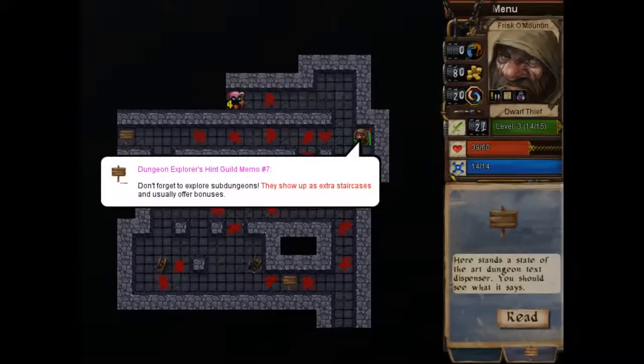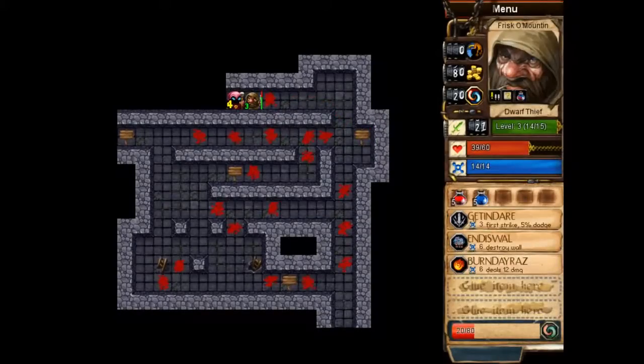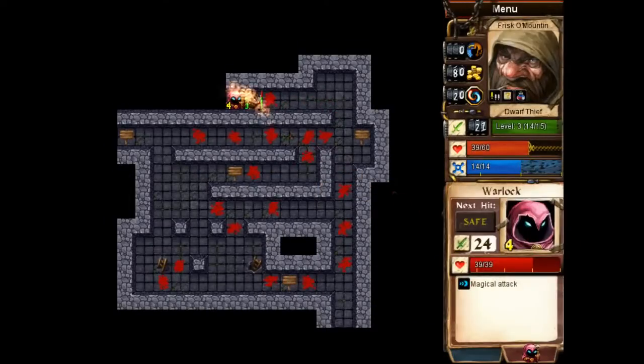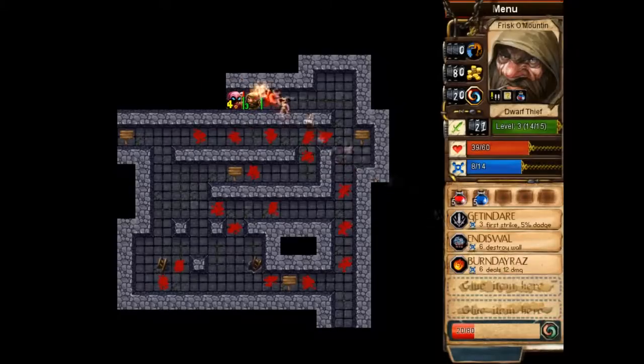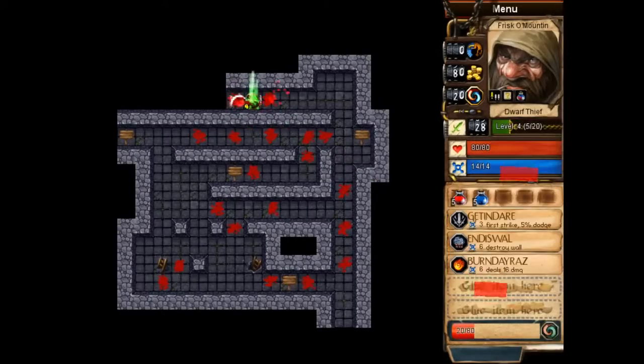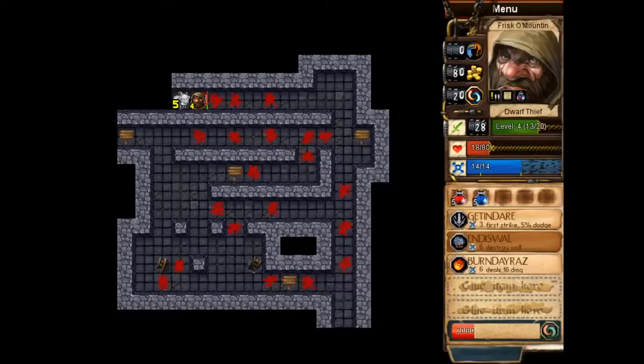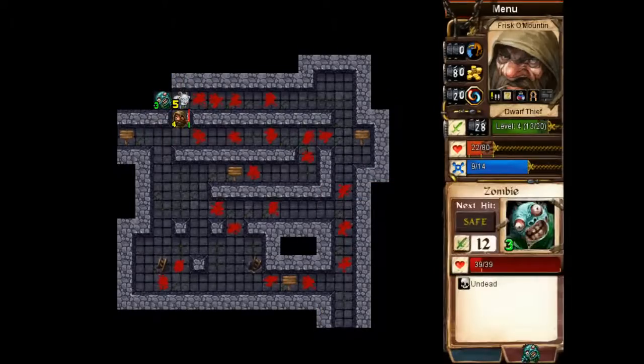The only place I can go now is over here, but there's a level four block in the way and I'm only level three, so I can use the fireball to get through. I don't think I'm high enough level to take on the goat boss yet, so I'm going to kill some lower level guys first.